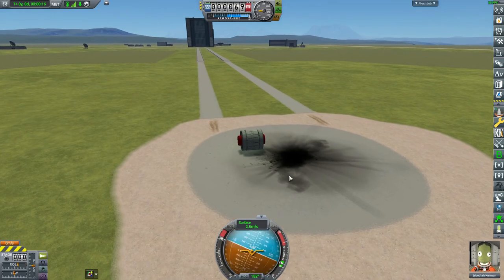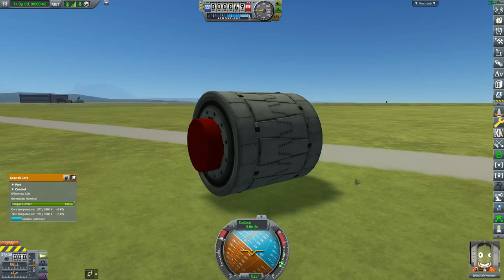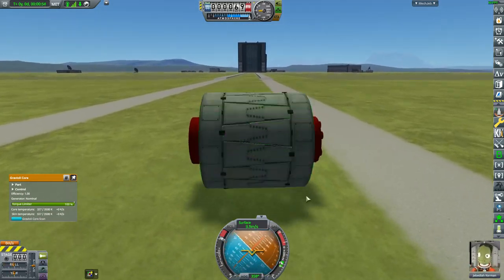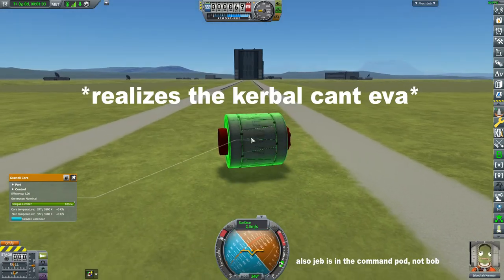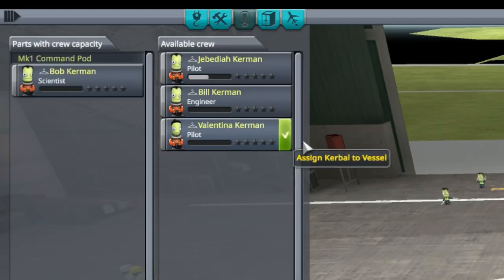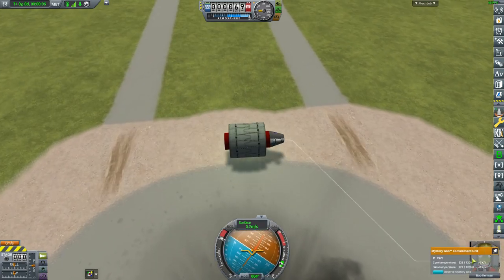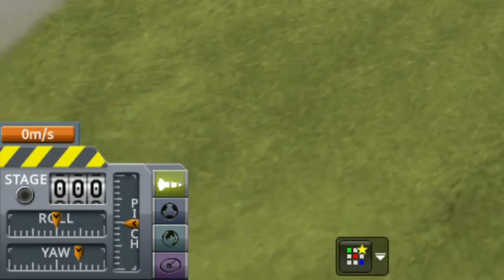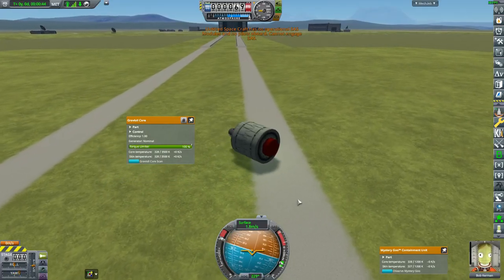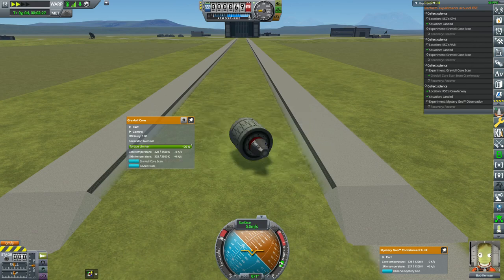It's just going to waste power. This is hard to control. Disable the torque on the command pod so it's just the core. I don't know why we have this thing unlocked to begin with, but it does give you science. This isn't going to work. Instead, what we're going to do is take the command pod and put it back right there so Bob can actually just reach into the core and grab himself. Mystery Goo containment unit. And Gravioli core. This is hard to control — I'm all over the place. I can't even engage SAS because he's not a pilot. Time warp it is. We are at the crawlerway, which means Gravioli core scan and Mystery Goo scan.